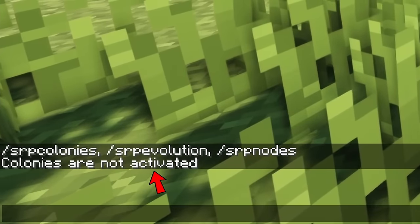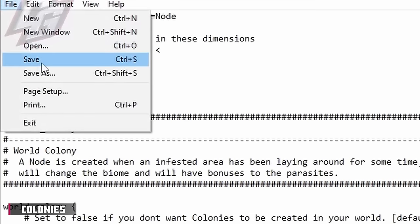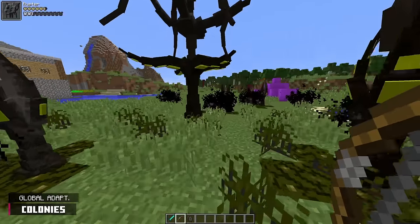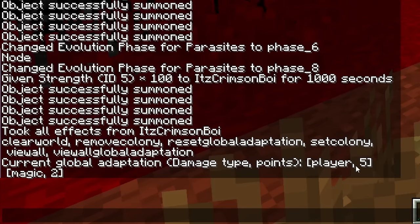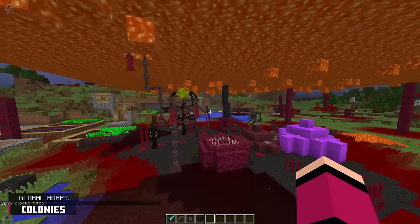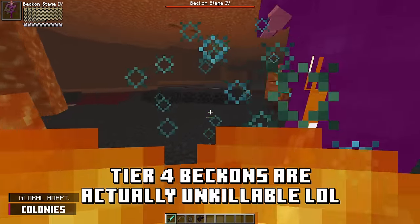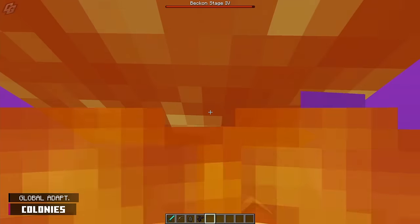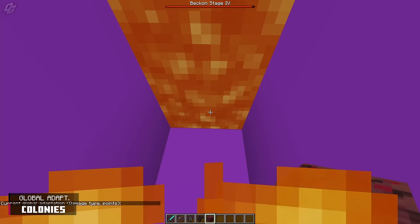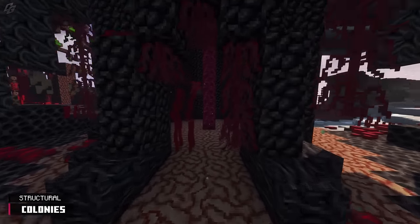Colonies have seen a few updates. They are off by default, but this can be modified in the configs. The new mechanic of Colonies is Global Adaptation. When a parasite is killed within the range of effect of a colony, it will send out a signal — this signal is the most common damage type it suffered, meaning new parasites that spawn in the world will have already learned that damage type. However, if the parasite is killed with fire, it will not send out a signal, since parasites cannot adapt to fire. Destroying a colony core will delete the recorded signal damages, which means new parasites will not have damage adaptation. Colonies have received improved building generation and placement, and like a lot of other things in this mod, colonies are still a work in progress.